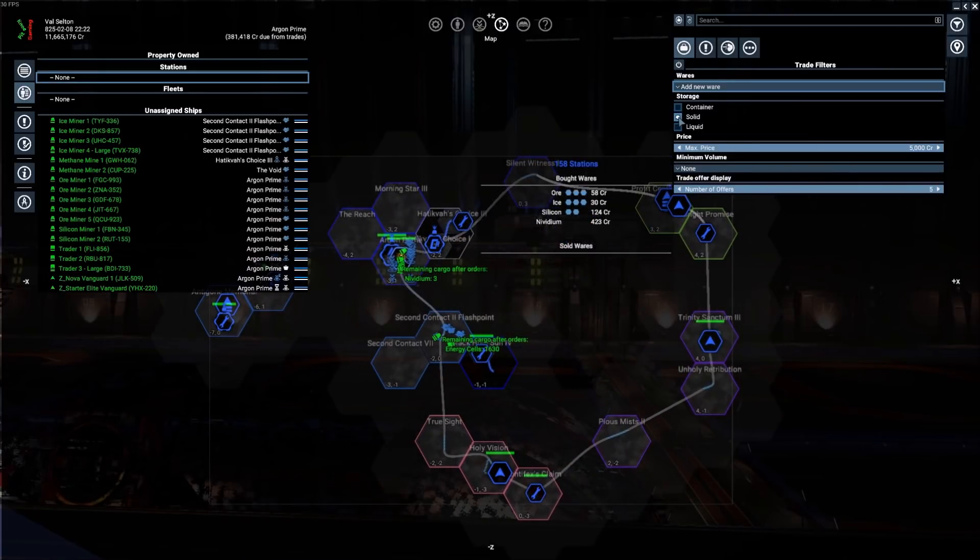Then I do the same thing with the liquid. You can see there's not a whole lot of demand for helium or hydrogen, and we don't have any of those miners right now. But we do have a couple of methane miners, and you can see we're doing just fine on the demand for that. I do this every probably 15 to 20 minutes in the game just to keep a close eye on what's going on.